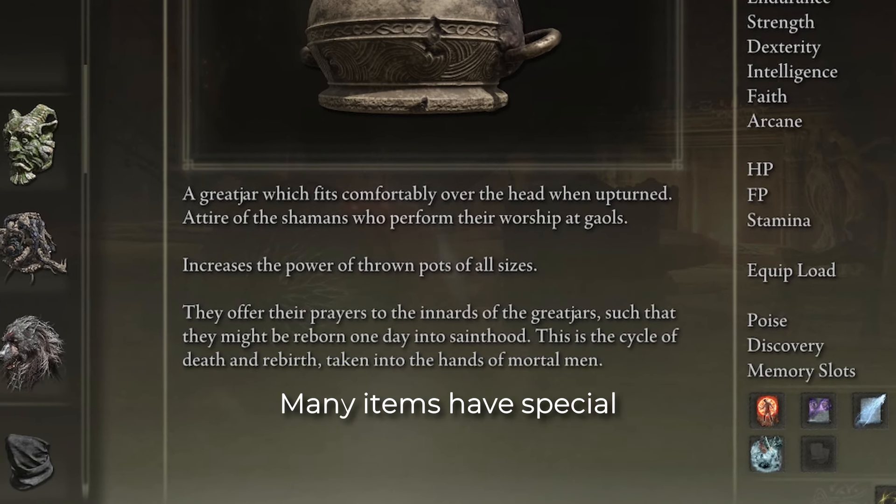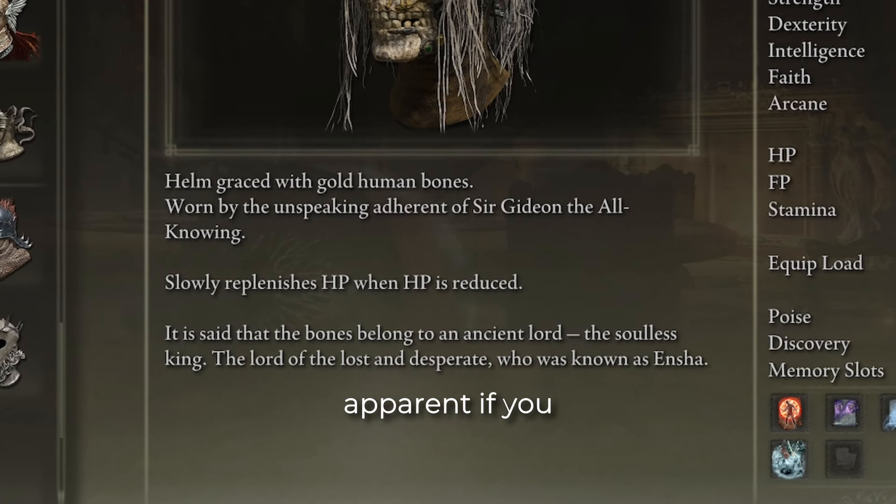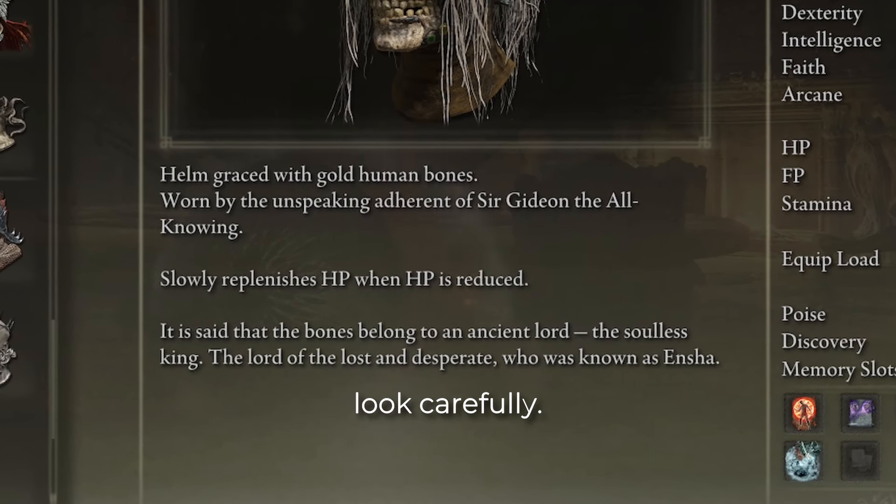What are some things in Elden Ring that took you way too long to figure out? The Souls series stands out for its minimal hand-holding, and that's part of what makes it special to many people. But it's easy to miss things hidden in item descriptions or written on an obscure message on the ground.